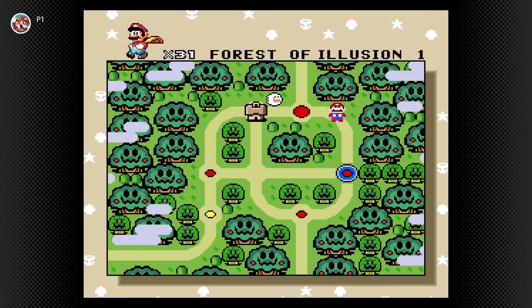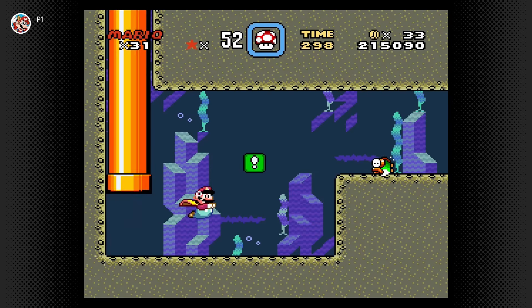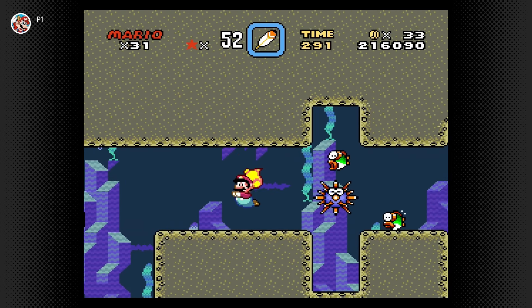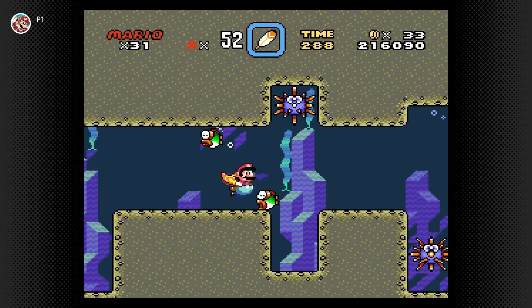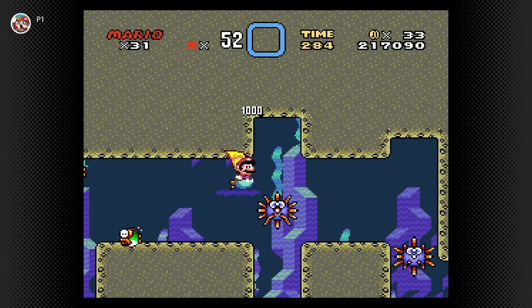We'll go ahead and continue and save, and we'll move on to Forest of Illusion 2 next. We have the green block over here, so there are rewards for activating the green switch. We got a free power-up there, which is nice.